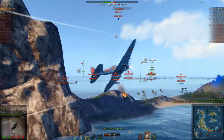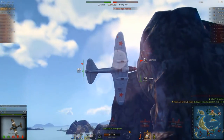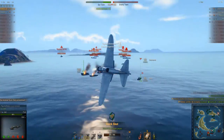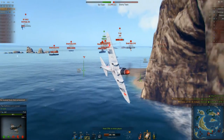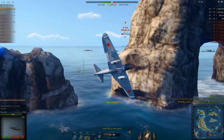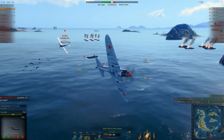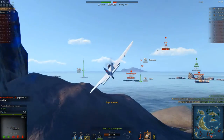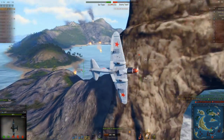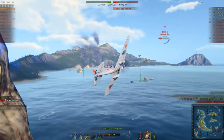The maneuvers Porkins is doing around the stone arch are keeping the XF4F-3 from doing much. That player just crashed, and because Porkins' tail gunner got the last hit on him, he got the credit for it. Way to go, Porkins. Now there's a Bf 109B coming up behind him. The 109B is taking some critical damage from continued fire from the tail gunner. And good night — wing chop. Well done, Porkins.